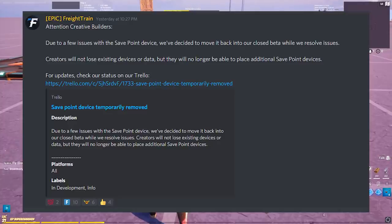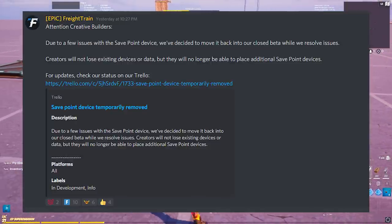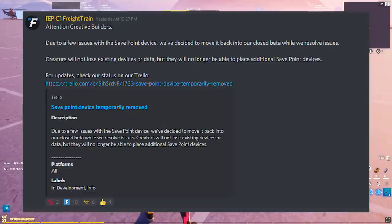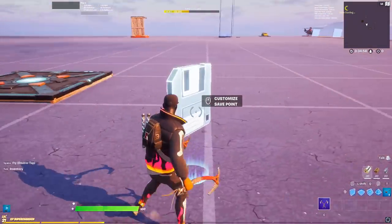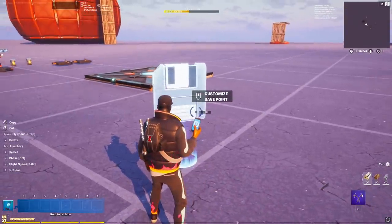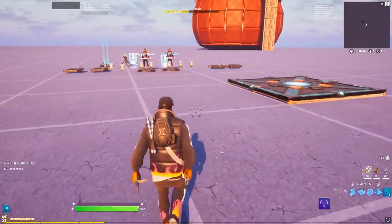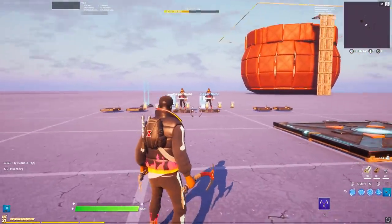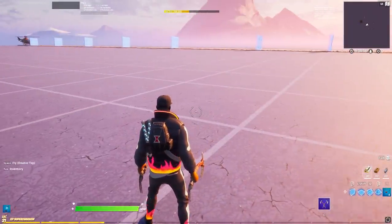Quick disclaimer before this video starts: after I recorded this video, it was posted on the Fortnite Creative Discord that the save point device is back in beta and we cannot use it anymore. So if you go into your devices, you can see that the new device is not there. It will contain a few tips for the device in this video, but sadly we cannot use it anymore. If you have it in your map, you can still use it, but other than that this device is gone for now and will probably come back with the next patch. So just so you guys know why you don't have this device in your inventory — it is gone for bug reasons. With that being said, let's jump right into it.